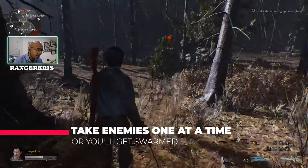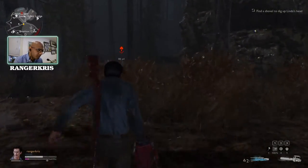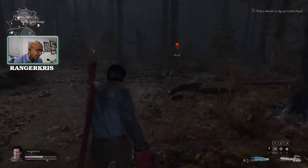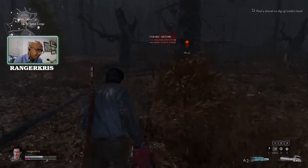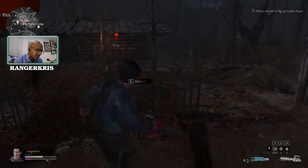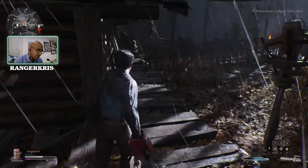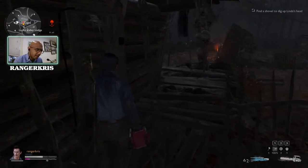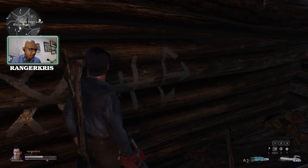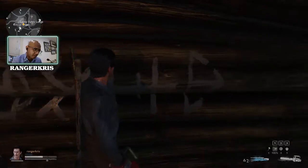If you hear a dead-eyed coming at you, just stop and fight them. It's better to fight them than risk them swarming up on you, which can happen easily. Now you're at the cabin — it seems to be random, because sometimes you have more than one enemy, sometimes fewer. So you've got to go and dig up Linda's head right now, which is pretty gruesome.